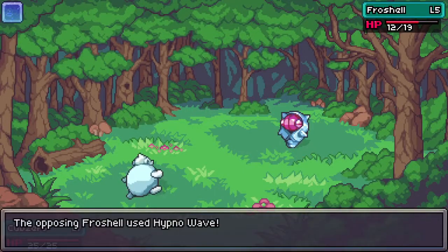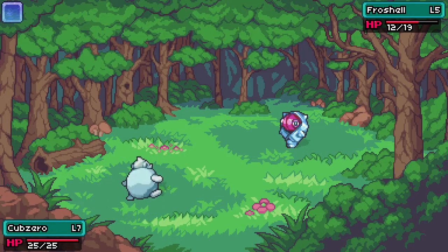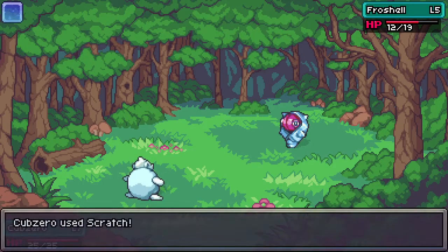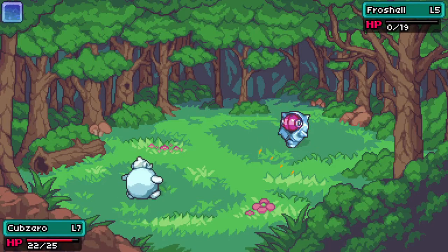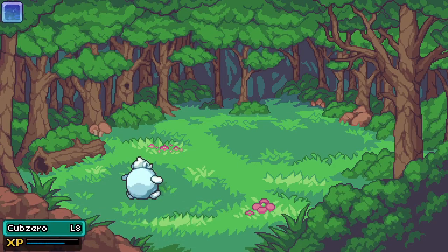Hypnowave puts me to sleep — no! Poor Cub Zero, wake up. Oh good, he woke up! You have a chance to wake up at the beginning of each round — you could be asleep for several rounds and they get a bunch of hits on you, or you can wake up immediately. Level eight!